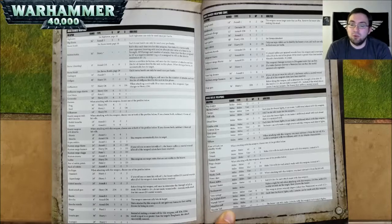A Rokkit Launcha is 24 inch range, Assault 1, Strength 8, AP negative 2, and 3 damage. A Shock Attack Gun is 60 inch range, Heavy D6, 2D6 Strength, AP negative 5, and D3 damage. Before firing, roll to determine the strength of all its shots. If the result is 11 or more, do not make wound rolls — instead, each attack that hits causes D3 mortal wounds. That seems good, granted it's a roll of 11 on 2D6.